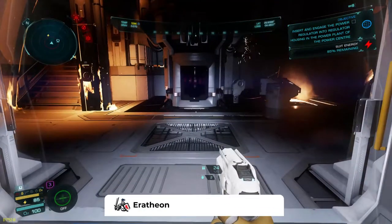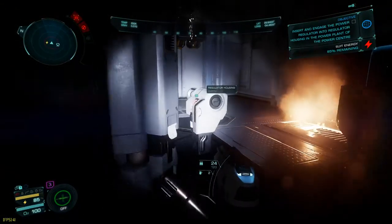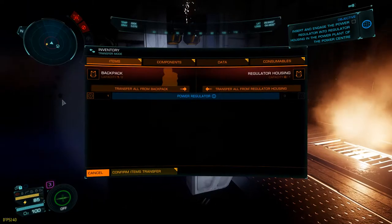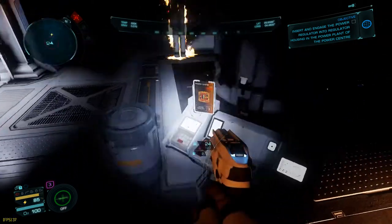Be very, very careful around the fires and keep a very close eye on your health. Right now, fire damage is insanely high and can kill you instantly if you're not paying attention. All you'll have to do is go to the regulator housing and transfer over the power regulator, then go to the console and activate the power.